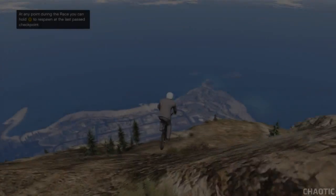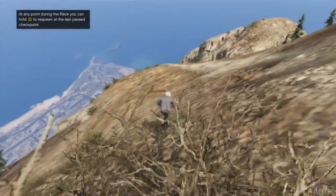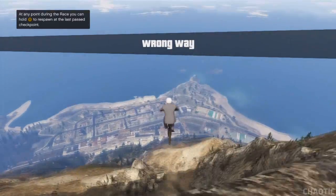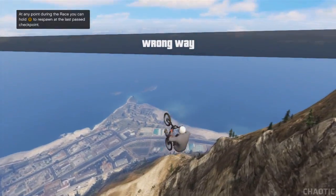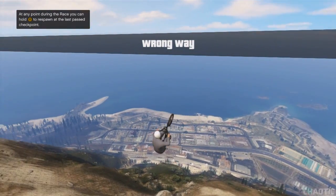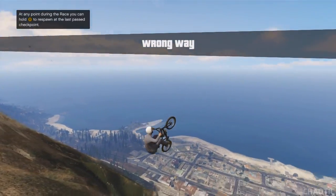So to begin with, what you want to do is get a bike and take it to a reasonably high location. As you can see, I'm going to be doing this at the top of Mt Chilliad. You want to then cycle your bike off some form of ramp so that you're projected into midair. What you then want to do is lean your bike back so it's leaning at an angle, similar to how I'm doing it in the video.